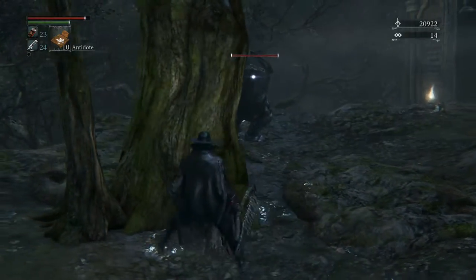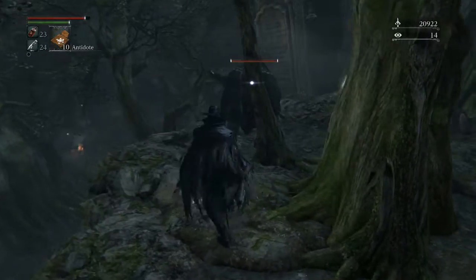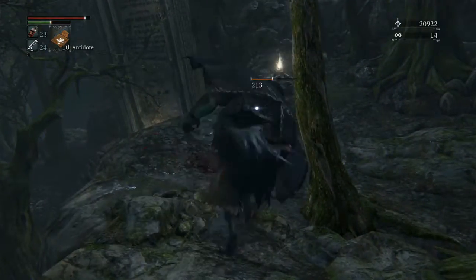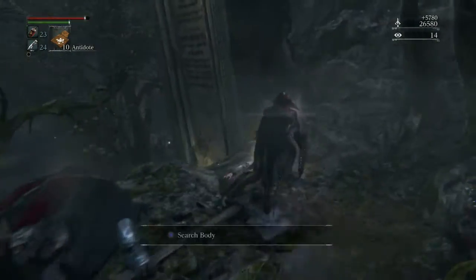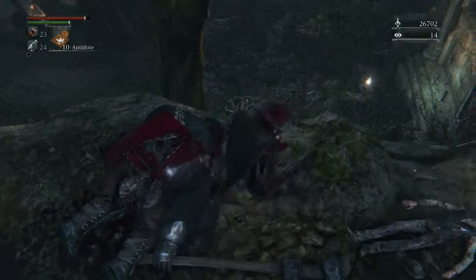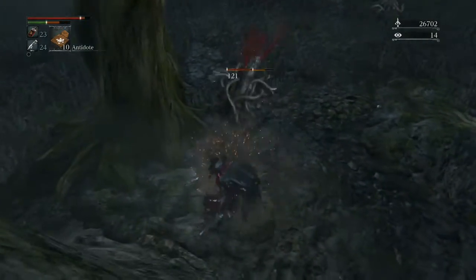We have an executioner — I don't know if you can sneak behind him, I've never tried that. It does work! That's all she wrote, but we get a couple of twin shards and some blood vials.